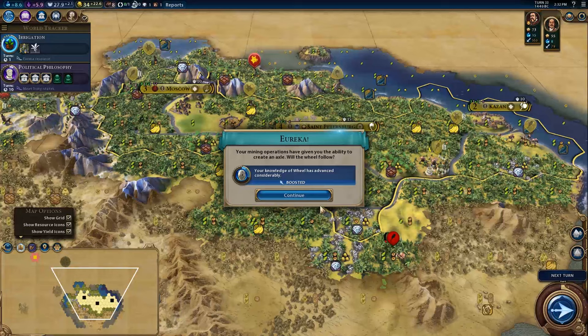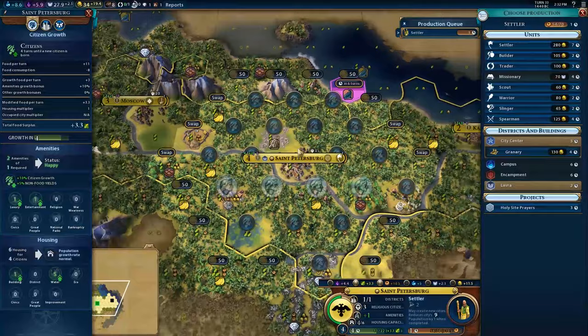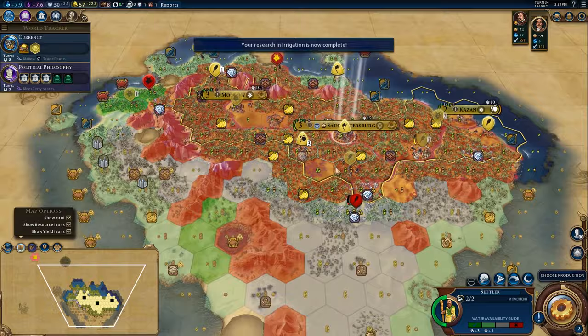I think dropping a building on here is also going to unlock a luxury for us. We are working that tile. We have a lot of gold for this stage of the game and we're going to be picking up commercial hubs pretty soon. I think we'll stop off for a builder in St. Petersburg, or we could purchase one — also not a terrible idea. Bronza, you've got a decent tile to work, go for builder.